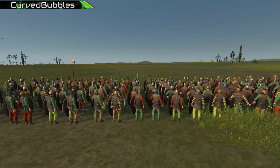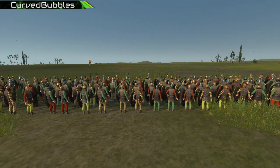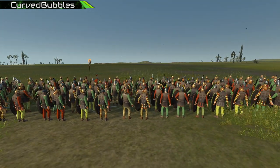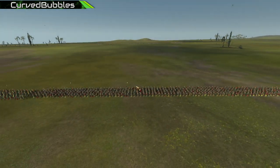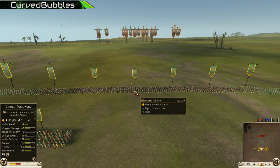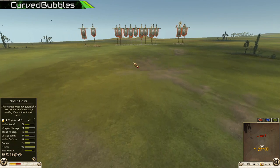Welcome back brave fighters, today we are back with some group A action. I might have messed up the groups in the last video, but your emperor has got it back. This time we have Sir 300 playing as Boy going up against a bitter rival of the emperor.